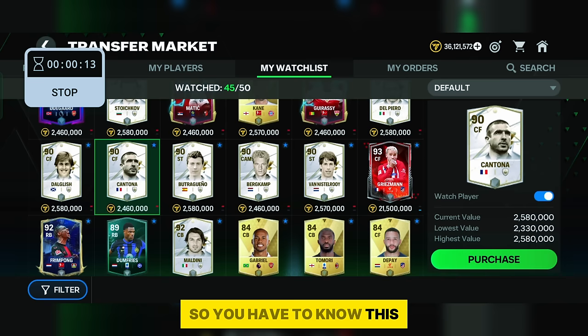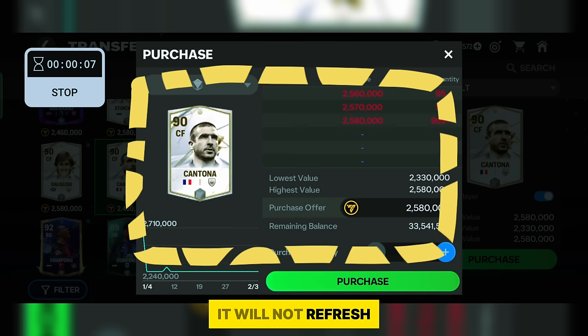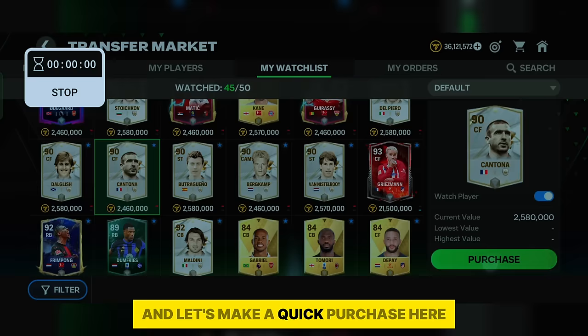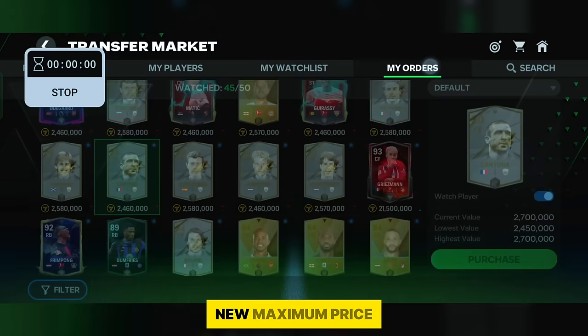When the price changes you have to purchase immediately — you need to be quicker than others. Because clever players are already waiting in the market. Also note: the price will NOT refresh if you keep watching the purchase details screen. To refresh you have to close it and reopen after the countdown ends. After the time ends, I made a quick purchase — I added duplicates and tried to purchase. After reopening the purchase details, there are already 999 plus more buyers at the new maximum price too!